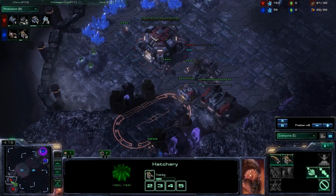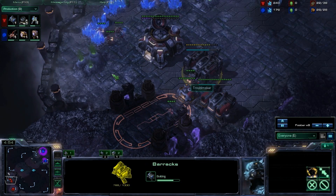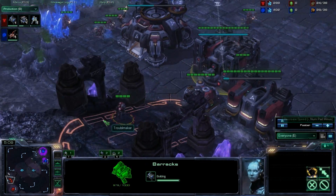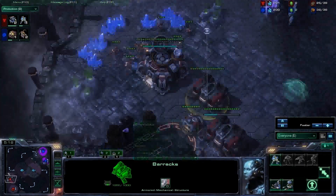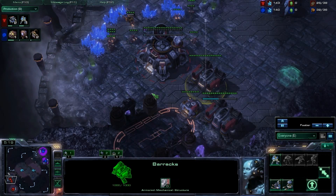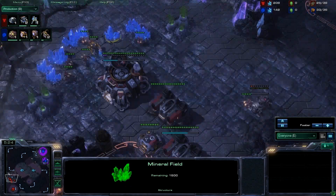This is a pretty safe way of opening. You wall up with one barracks, one depot, one barracks. And for any kind of heavy aggression, there's decent bunker spots in place. You can place one right here, here, put one in the corner here. You can put one in your mineral line — there's tons.